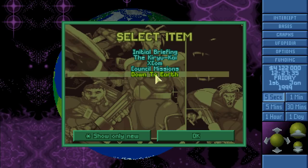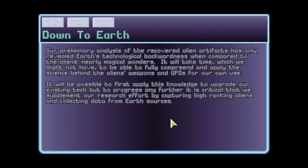Those council missions will be something similar to what we had in X-COM 2012. The 'Down to Earth' entry explains that preliminary analysis of recovered alien artifacts has revealed Earth's technological backwardness. It will take time — time we might not have — to fully comprehend and apply the science behind alien weapons and UFOs. It will first be possible to upgrade our existing tech, but we'll need to capture high-ranking aliens and collect data from Earth sources to progress further.